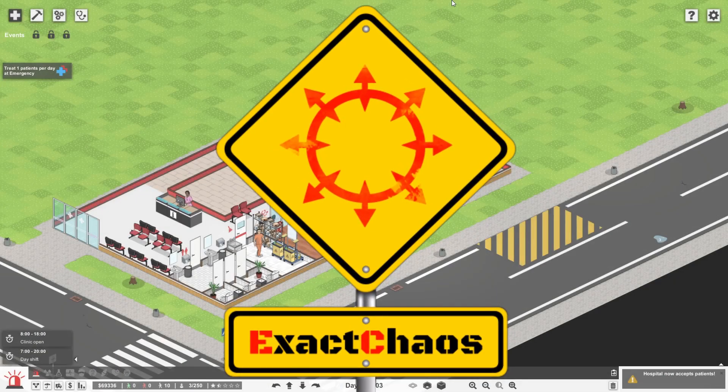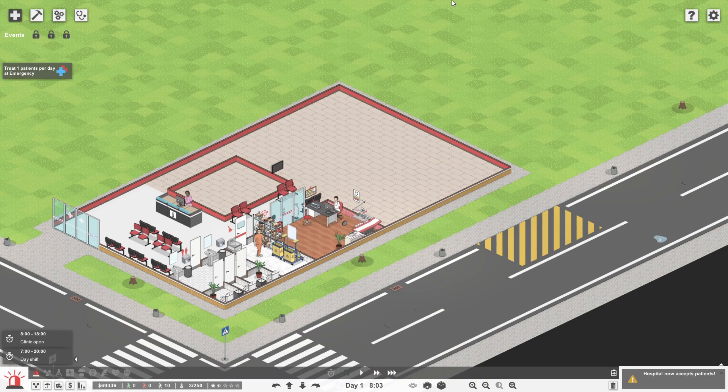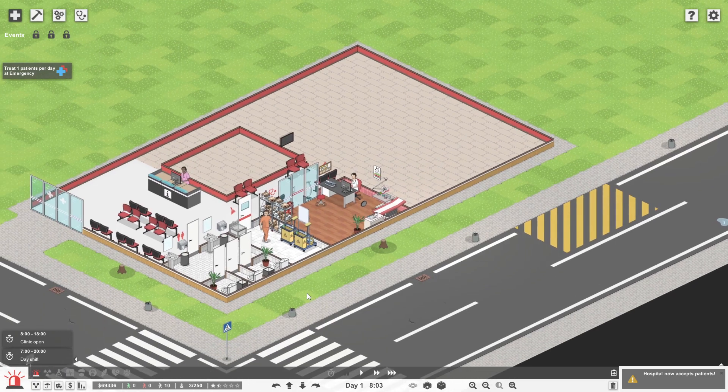Hi guys, I'm Exacos and welcome back to another episode of Project Hospital. We are playing the emergency master hospital and we've got our basic clinic set up. Without further ado, for those of you that hit the like button, I so appreciate it — please do that again if you're enjoying the series. I'm going to head straight into it so that we can actually start seeing our first patients.